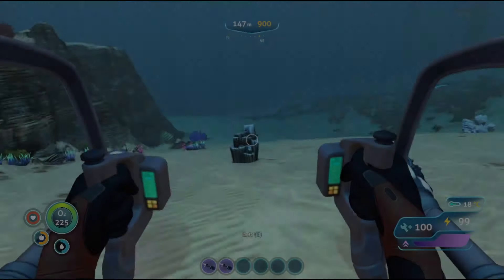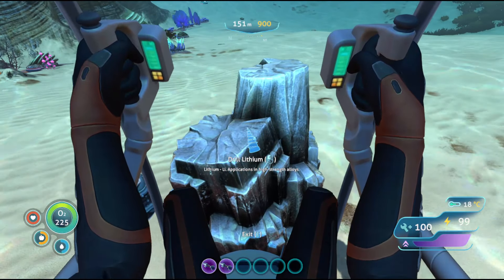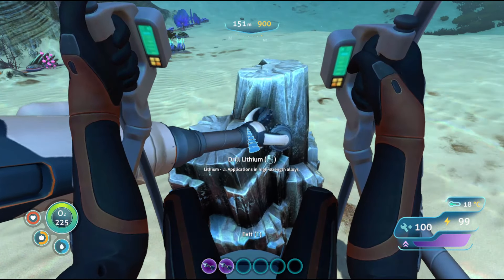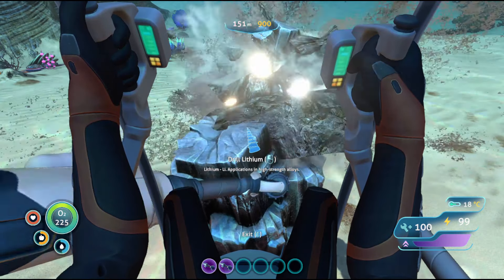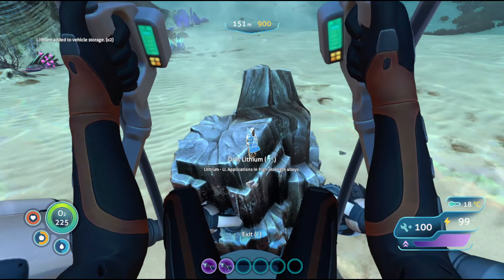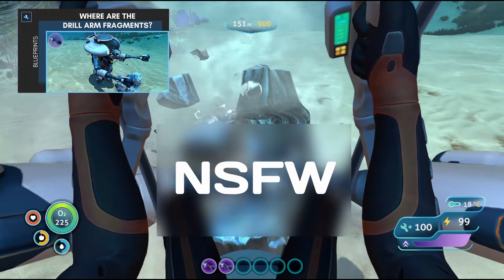The drill arm allows you to mine large resource deposits and places the obtained resources directly in your Prawn Suit's storage. It's the only way to mine those deposits. You can also equip a drill in both arms for some rock double fisting. Watch this video if you're looking for drill arm fragments.